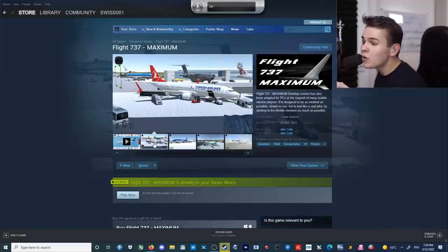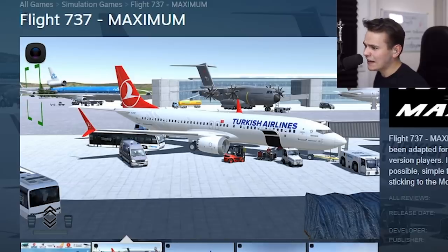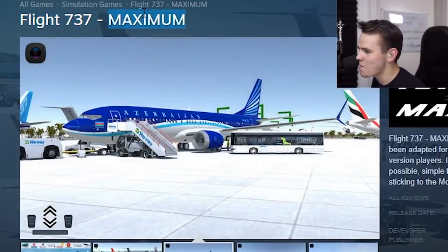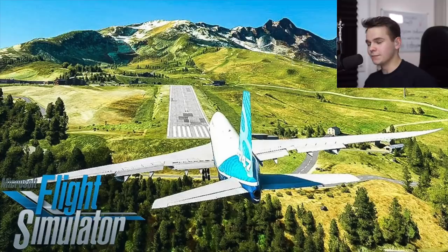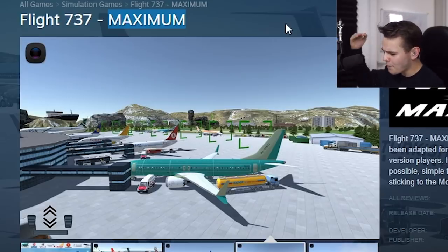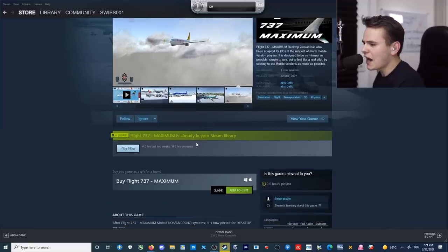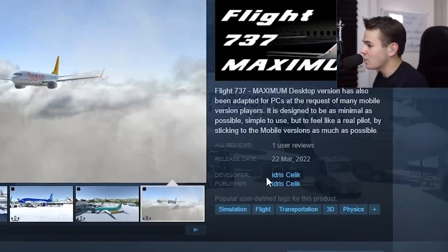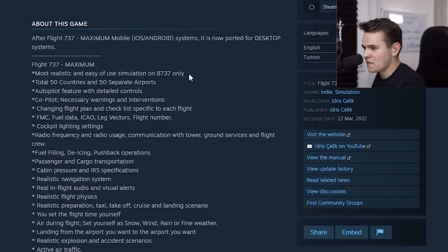Welcome back to the channel — I've got some very good news. There's a brand new flight simulator released on Steam called Flight 737 Maximum. After X-Plane 11 and Microsoft Flight Simulator 2020, it's finally time to step up the game. This game costs 4 euros on Steam and was released today, the 26th of March.